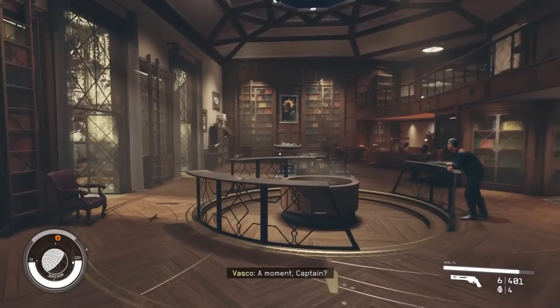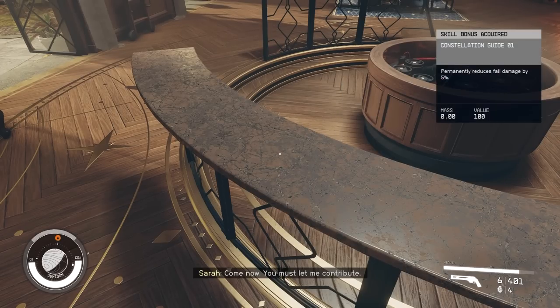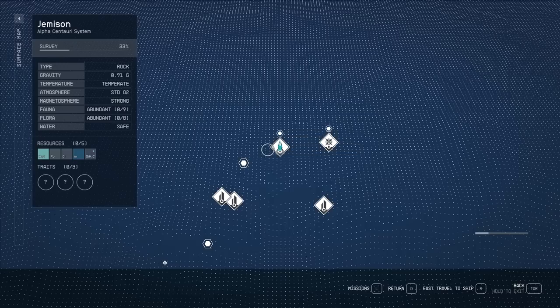The first one is actually in the Lodge on New Atlantis. Right over here at the Lodge, right by the artifacts on this table, there's a page. You probably found this one, maybe you didn't. It's right there.